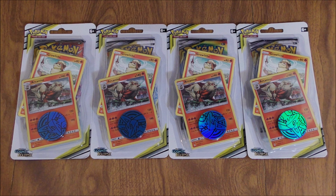Each one-pack blister includes an online TCG code card, a Pokemon coin, a Cosmic Eclipse booster pack, and then two Pokemon cards — Growlithe and Arcanine.